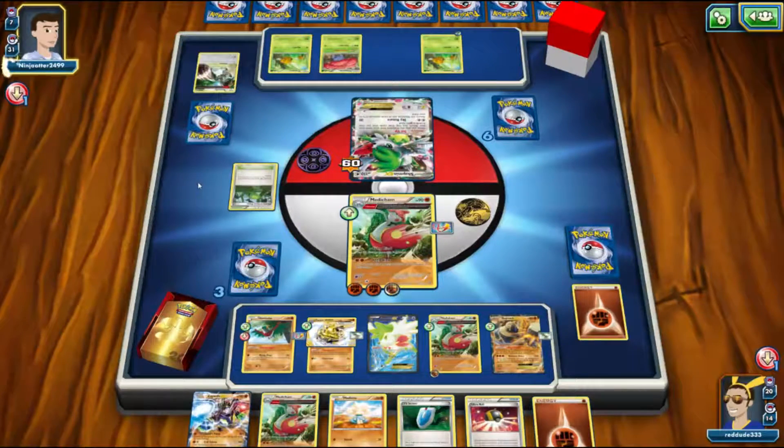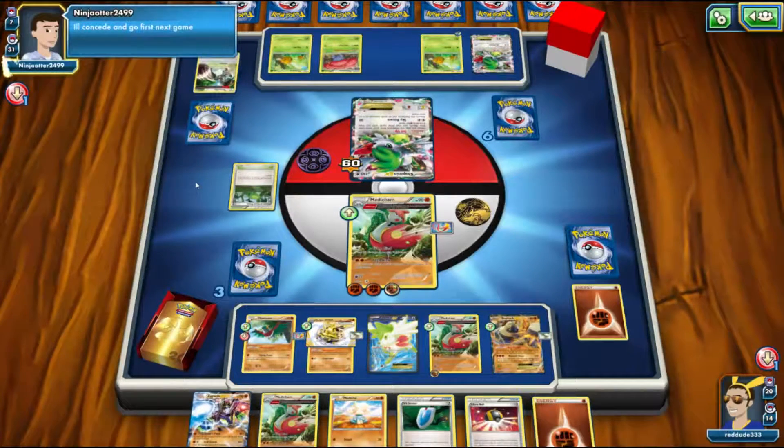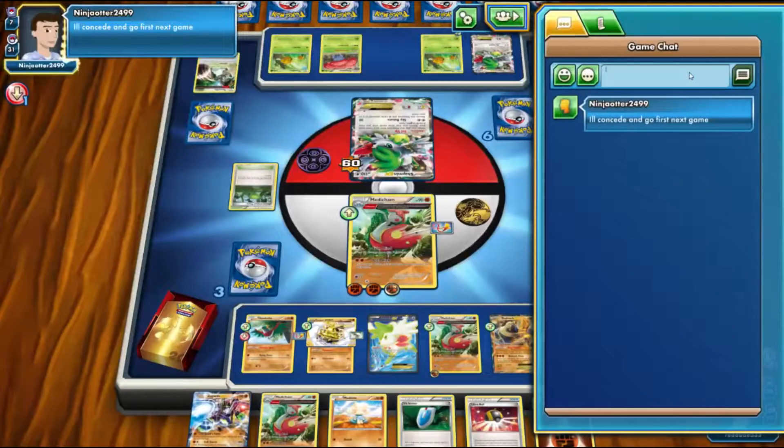Maybe next turn is the turn to do that, but I'd actually want to wait until we have another energy just to avoid the Lysandre issue. I haven't seen Hex Maniac yet either, which would be helpful. Our opponent just concedes the game, realizing that the Shaymin loop is not buying them anything and they're going to probably deck out or lose on prizes.